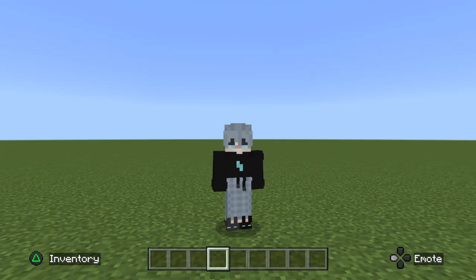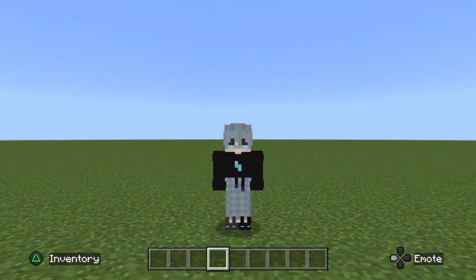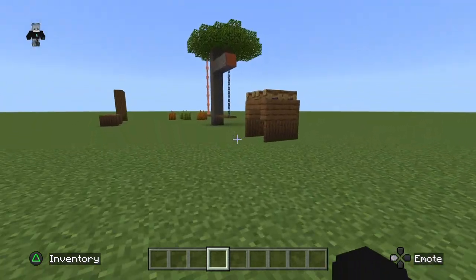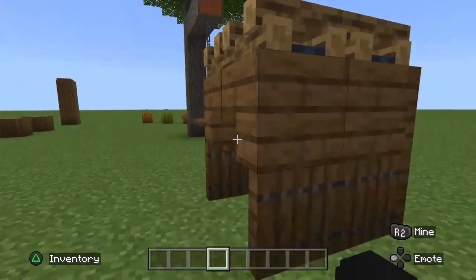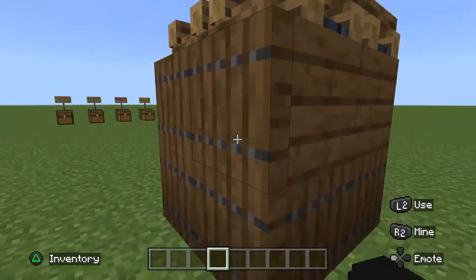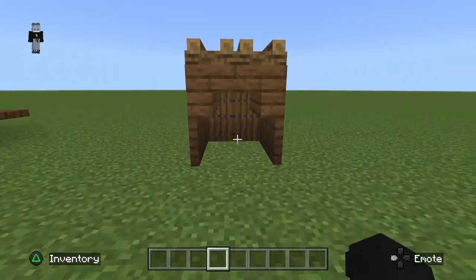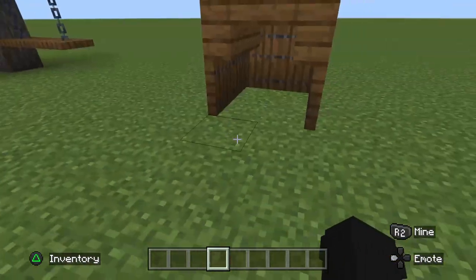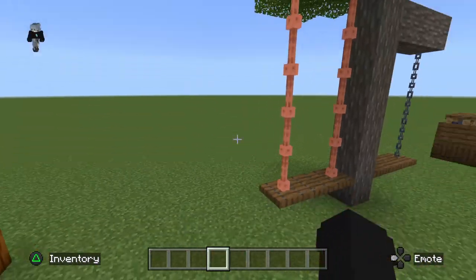Hello everyone, and today I have got five like builds that I would like to share with you. So let's just get into it. Today I'm going to be showing you how to build this lovely little dog house — I just think it's like a cute little garden accessory. It's not exactly just a dog house, it's more like a pet house, like whatever pet you want in here.